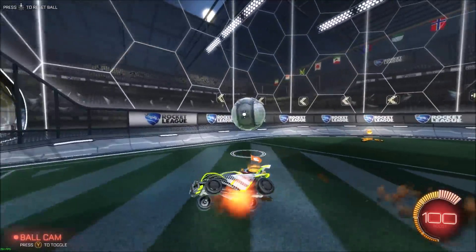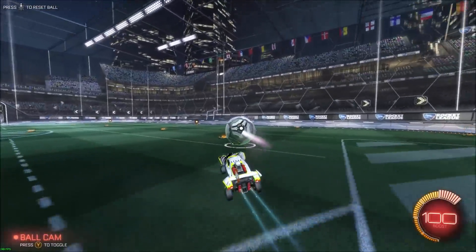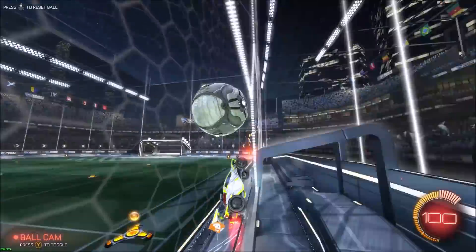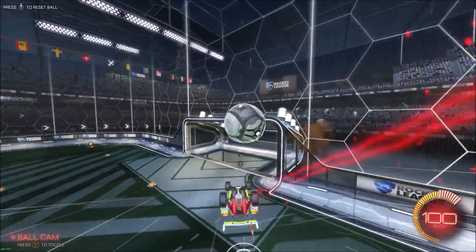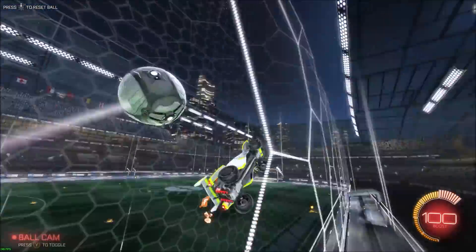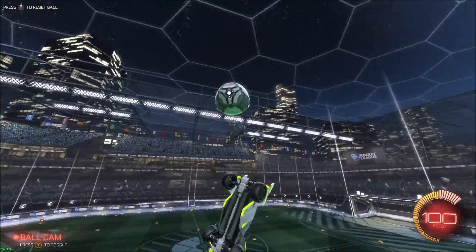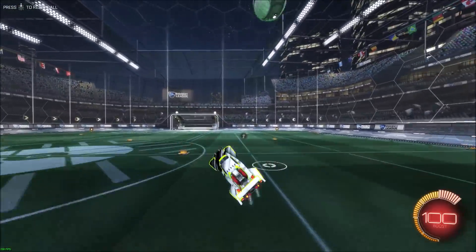What's up guys, I want to do a quick tutorial on what I'm going to call advanced power shots. Other people have called it a ground shot or something, but for the sake of this video I'm just going to call it advanced power shots. It's one of the most underrated ways to score — you can get a ridiculous amount of power on the ball if you do it right, and you can get a really fast recovery. Overall it's a really good thing to learn, so let's get right into the video.